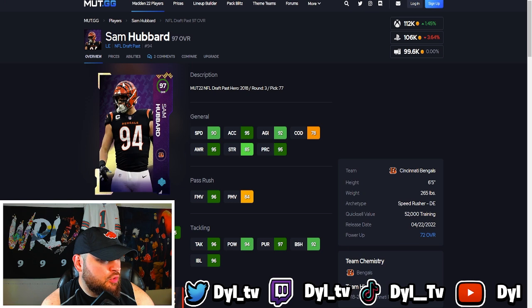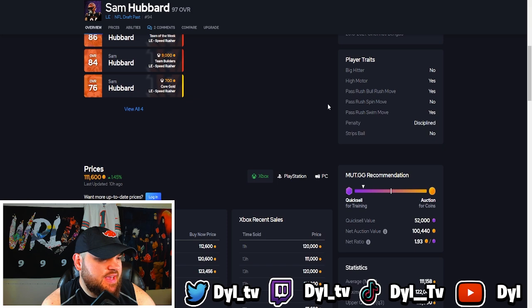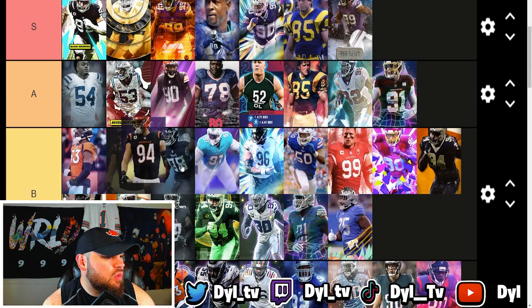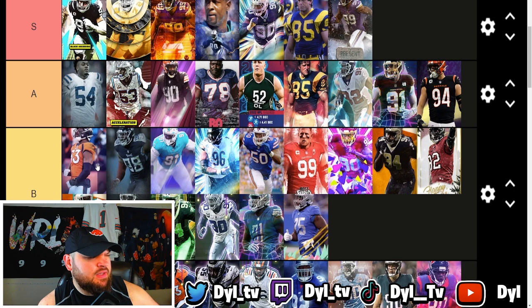Next up we got Sam Hubbard. He has 91 speed powered up, great acceleration, and 96 agility which is honestly not that common for left ends and defensive linemen in general. He's 6'5" 265. Slightly lower strength — I do like to see it above 90. He has 97 finesse moves which is great, but 85 power moves is kind of where he loses me. Run defense-wise he has 92 block shed and 96 impact blocking. Trait-wise he has the bull rush and swim move traits on yes.